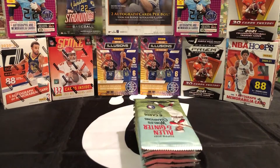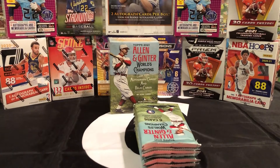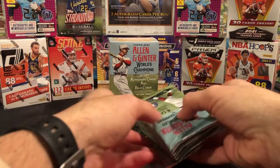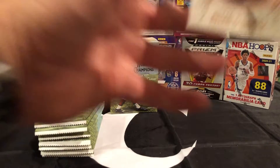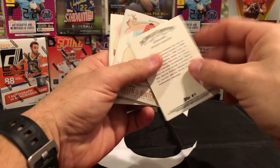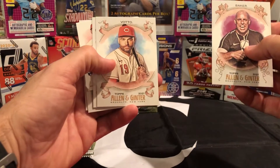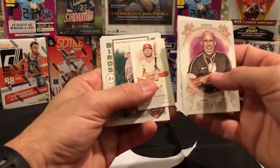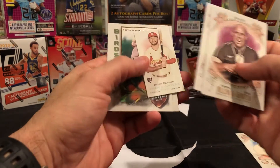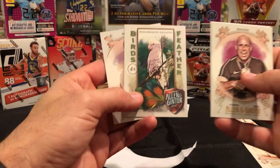Let Jackson open these packs and he'll hand me the cards and we'll see what we've got. First up: Simon Baker, Joey Votto — that's gonna be your better card so far — Darryl Strawberry, a mini Dylan Carlson rookie. That's a pretty good card. I like that one too.